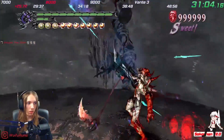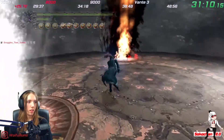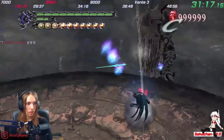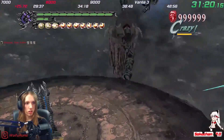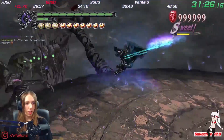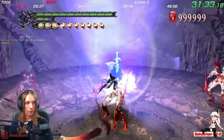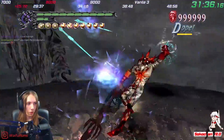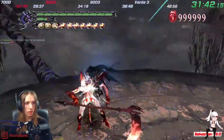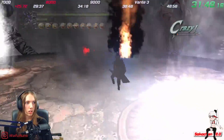The triple heads in DMC2 are a pretty bad fight, but the building boss in DMC2 is a pretty sick fight. That's probably the coolest fight aesthetically in the whole series really — it's unfortunate that it doesn't play very well.